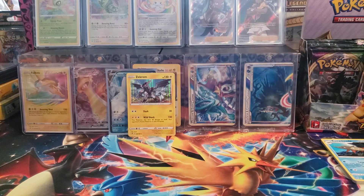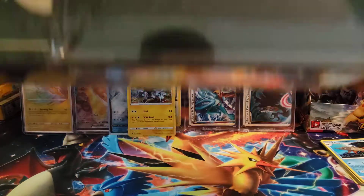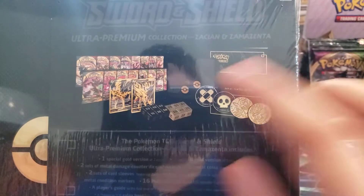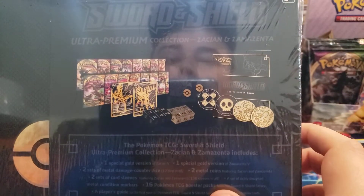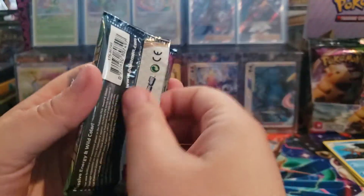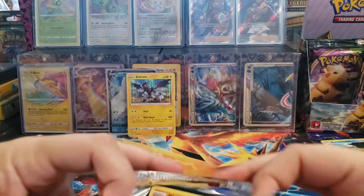Speaking of Zamazenta and Zacian, I actually got this today in the mail from GameStop. This is the Sword and Shield Premium Collection. I'm not sure if I'm going to open this though, because I only have one - I think I paid $100 for this thing and they're already selling for like $150 to $200. You get four of each of the Sword and Shield packs - Rebel Clash, Base, Darkness Ablaze, and Vivid Voltage - and you get these two really cool golden black silhouettes of Zacian and Zamazenta. I almost didn't even buy it, but the way the market's going right now, I almost have to buy it if you can find it at MSRP.